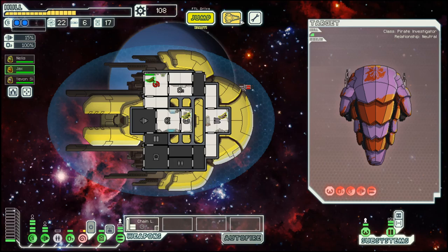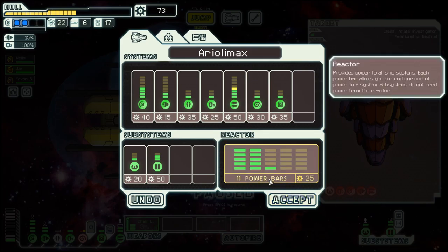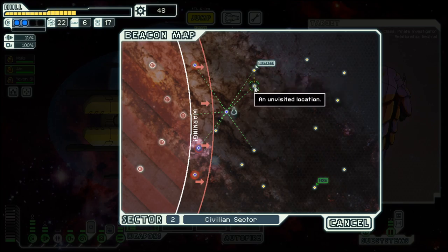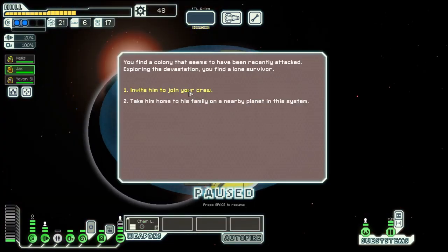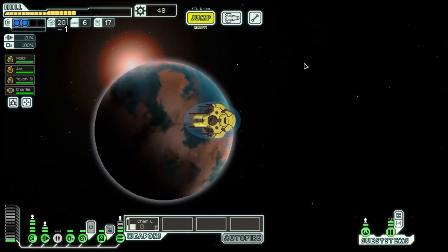And then we will repair — have another bar here, a bit of power there. We need a bit more power and a weapon. This does not connect, so let's go to this distress beacon up here. We have another crew member that we will put on shields, and go over here.